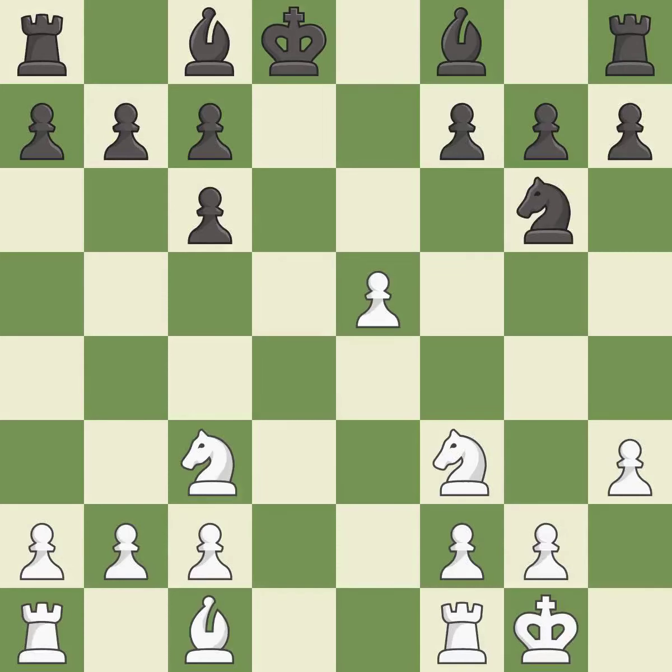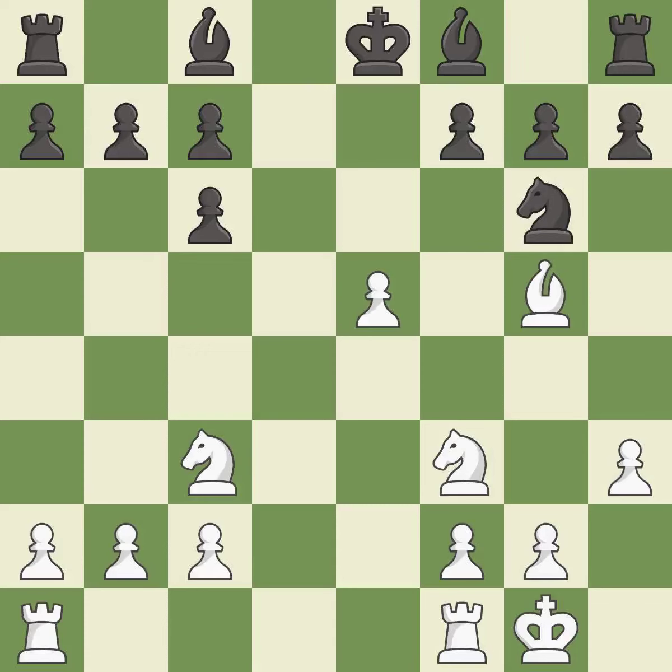Master games — it is the last book move. This connects the rooks, which helps them coordinate together in the future. This steps away from the checking bishop. This takes an open file, a common method for activating a rook.